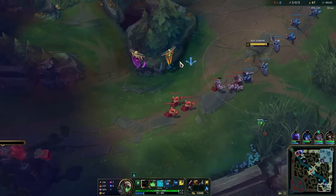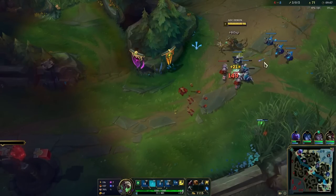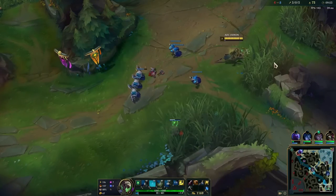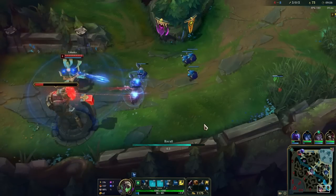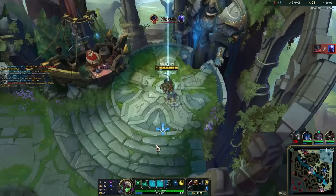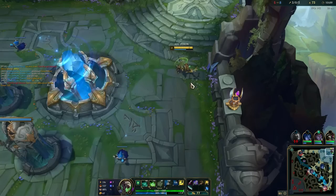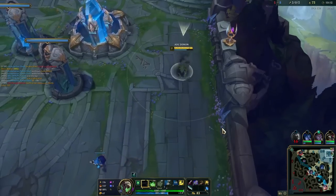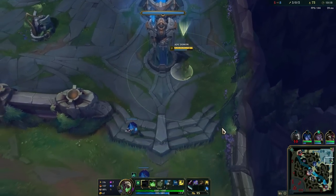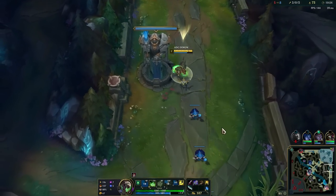So a lot of people like to run Presence of Mind on Twitch - it's an option for sure, but I think it's only really core on AP Twitch. For AD Twitch, Triumph is a little bit better. You will notice I'm out of mana in a lot of these situations, but it's mostly when I've already used all my abilities and tried to kill somebody. The extra mana would only help me shove the wave - I don't actually need it to fight champions anymore since at that point I just want to base. As a whole, Twitch is not a champion that's overly reliant on mana, so I don't like Presence of Mind on him.